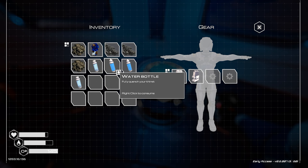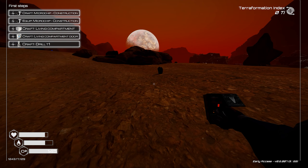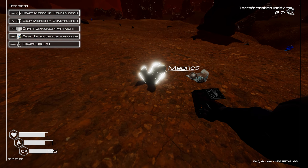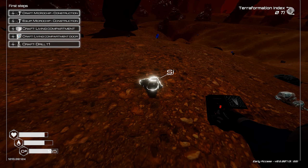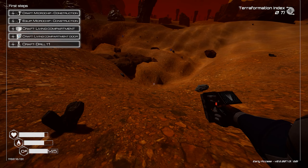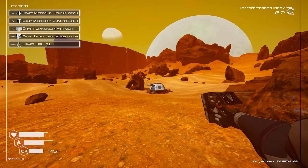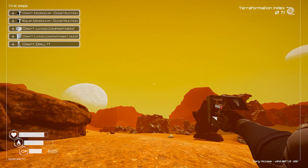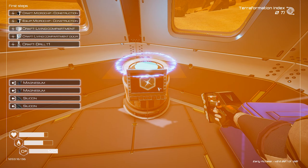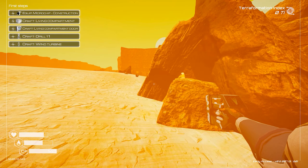All right, there we go. We got ourselves two oxygen, two water. That should keep us alive. We need to get two more magnesium and then we can start construction because we need to get a base started as soon as possible. I also need to get some light because it is kind of dark in the game - it gets pretty dark. Okay, all three suns are up. That's one pretty massive sun right there. We need one more magnesium.